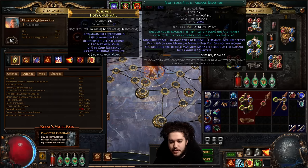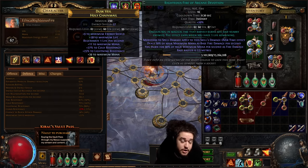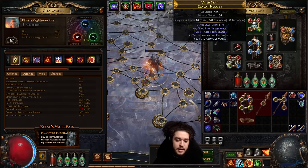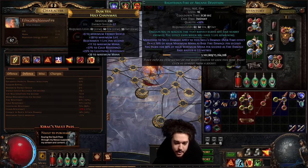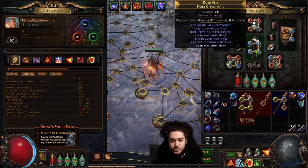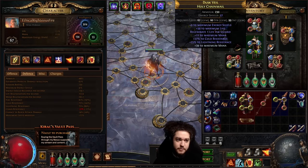This league there is a new haunted mod — if you've watched any of Captain Lance's content or generic mana stackers, you'll see it — where you can gain mana per intelligence on the helmet mod. What this allows you to do is skip Indigon, which creates a much more comfortable play style. Currently, since I play a lot of solo self-found, I'm trying to see if I can recreate this character in SSF and if at any point it would be worth making compared to my typical righteous fire build.